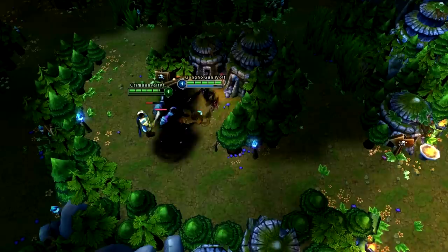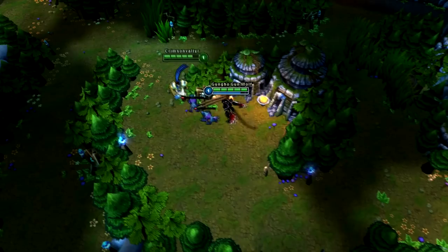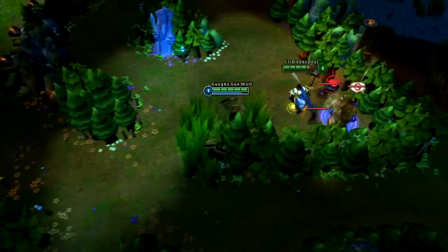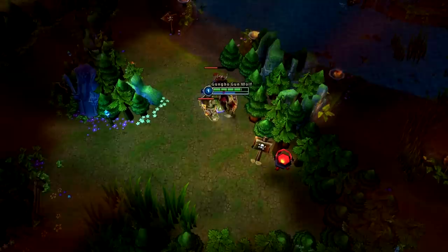We see Nocturne, our jungler, intends to get the blue buff as his first camp. He has Garen fight the wolves for him, having them attack him — not Nocturne — saving Nocturne a potion, clearing the whole camp, dividing the XP between the two of them, and giving a little gold. They took out this camp first as it spawns at 1:40, while the blue camp spawns at 1:55, maximizing their early game time. Now at the blue camp, Garen hits the ancient golem and runs away, avoiding stealing XP. Nocturne gets three hits in and finishes off the camp with ease.